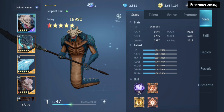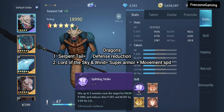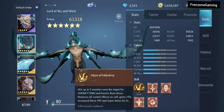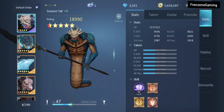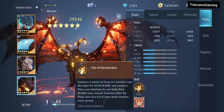For dragons, serpent tail is very good for fighters — it has the ability to reduce physical and magic defenses. Then followed by lord of the sky and wind, which can add to your super armor and increase movement speed. If you don't have either of those two dragons, you can use norton or leviathan as alternatives.